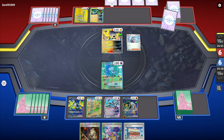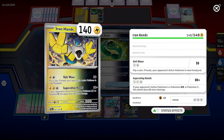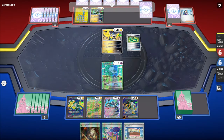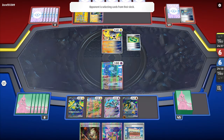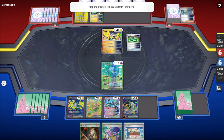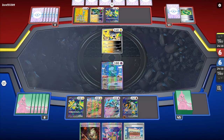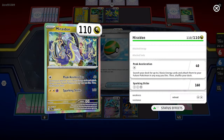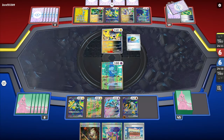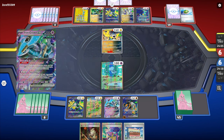My opponent brings out Miradon — very interesting. It's also interesting that they're playing a regular Iron Hands. Usually these decks run cards like Miradon, Iron Crown, and Iron Hands EX. Techno Radar comes out, then obviously they're going to get their Iron Hands EX and Miradon, who is a super good card — one energy for Peak Acceleration to accelerate energies.